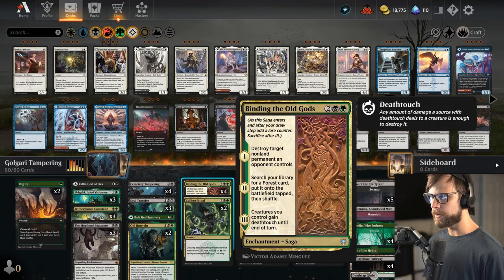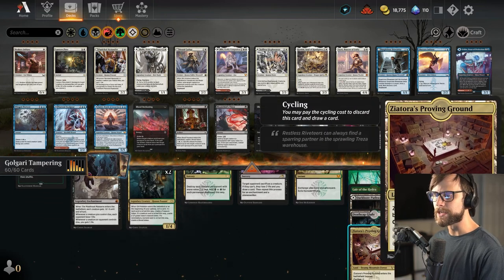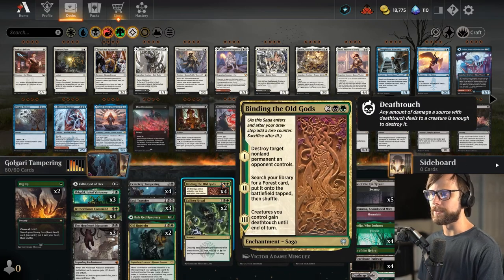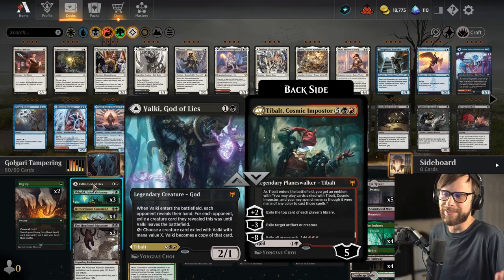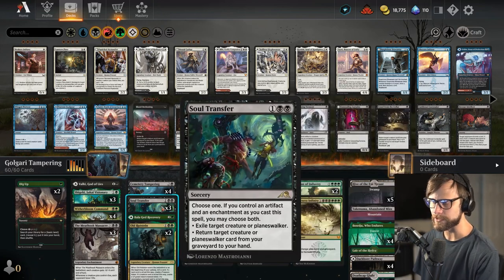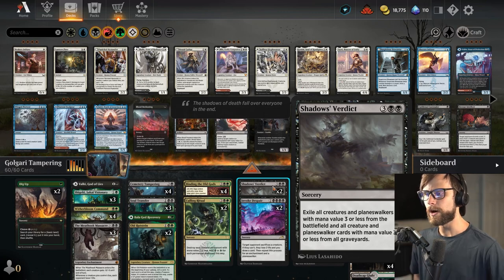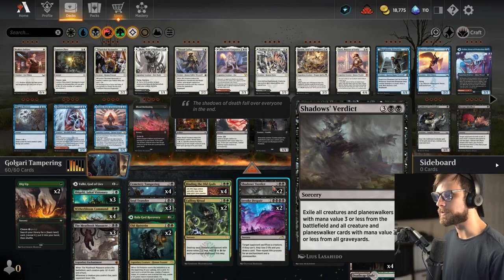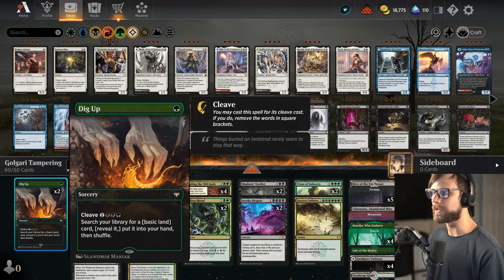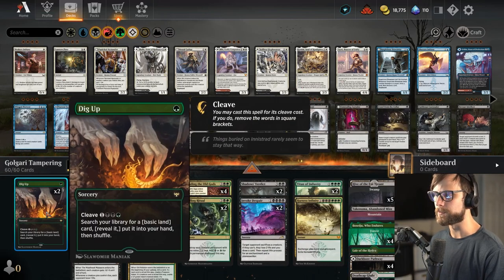We do have things like Meat Hook Massacre, which is hopefully going to deal with a lot of the early creature spells. Culling Ritual is going to help deal with a lot of the non-land permanents, especially things like Enchantments — getting all of it off the field and giving us mana to progress our own game plan. We have Binding of the Old Gods, a great catch-all that also ramps us. This is technically a Golgari deck splashing literally for one card, which is Tabalt — I just love Tabalt.